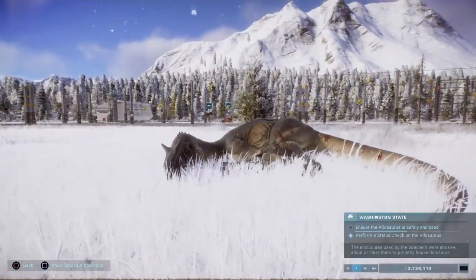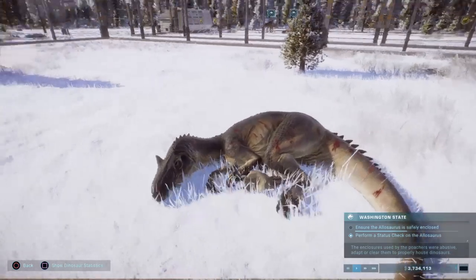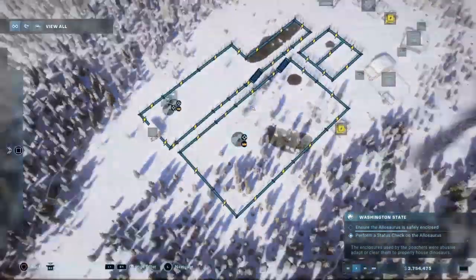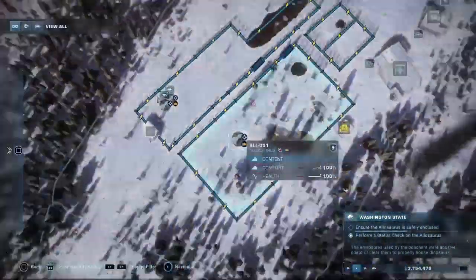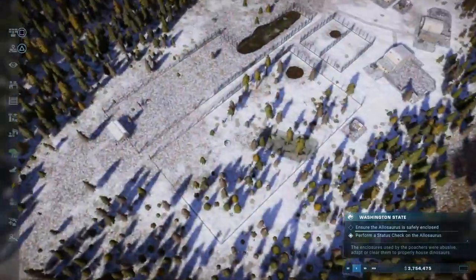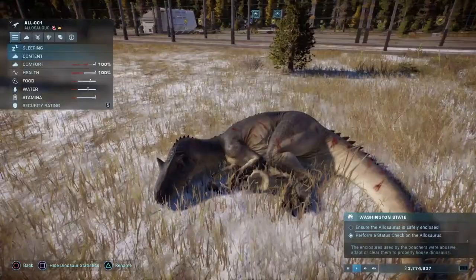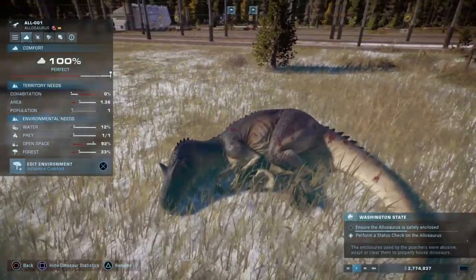We left off just getting this guy back into his enclosure after being severely damaged by breaking through the fence. And now I'm not actually too sure what I'm supposed to do. It says ensure it's safely enclosed, which I'm pretty sure it is. Something it's not content with maybe? No.